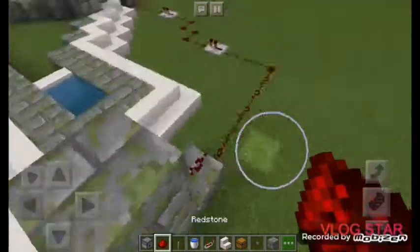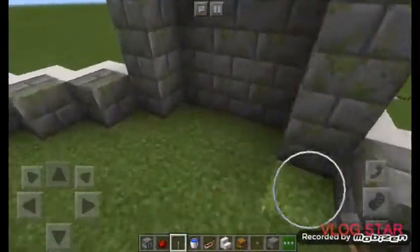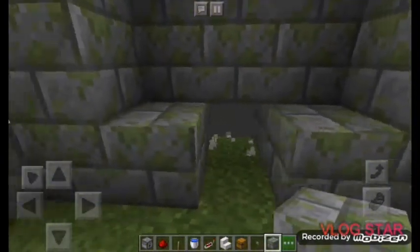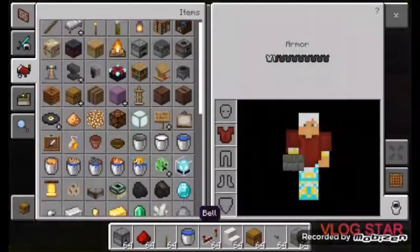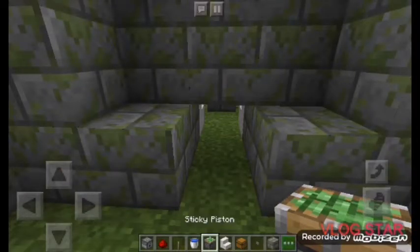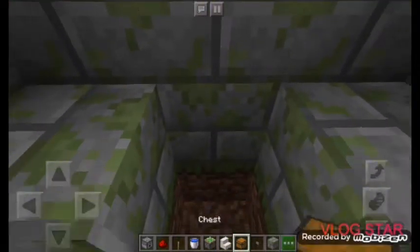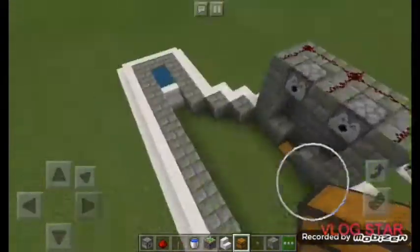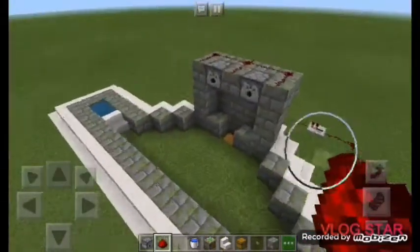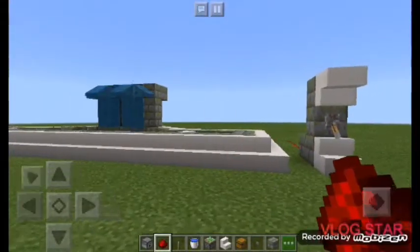Place your lever right there. Now place your chest: come with two blocks and then remove the block. Grab a sticky piston and place your block on it, then place your chest in front. Connect the sticky piston to the redstone. The fountain is almost ready — press your lever and it's activated.